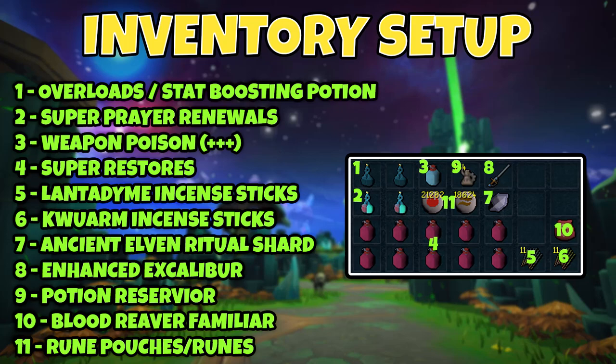For slots five and six, bring Lantadyme and Kwuarm Incense Sticks. These extend your overload and potion timers, and the Kwuarm Incense Sticks increase the amount of weapon poison damage your Cinderbane Gloves deal to the boss. Right-click and overload them, then use the rest to get the full hour's effect — you need eleven of each in total. You'll also want an Ancient Elven Ritual Shard and Enhanced Excalibur for emergency healing and prayer restoration. Potion Reservoirs are great for making this even more AFK, especially if you have Overload Salves.